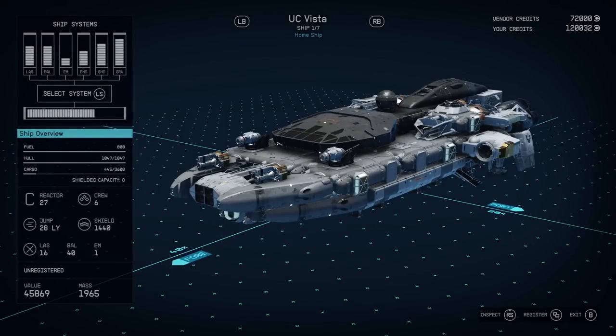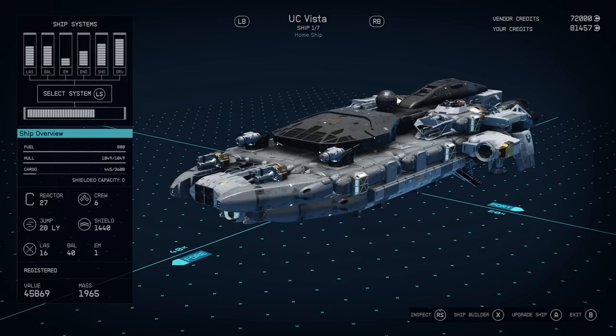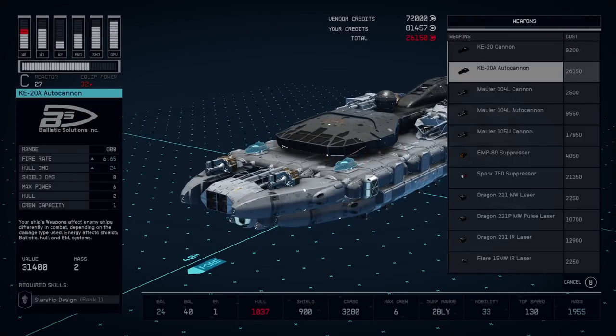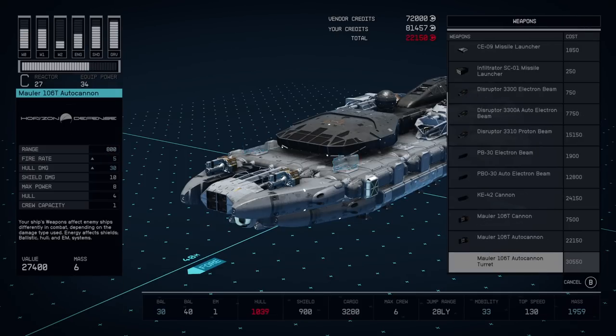I'm gonna show you the stats this ship has and it's quite impressive. First of all, the reactor is 27. Crew capacity is six people. Jump range is 28 light years, which is really awesome. Shield is 1440, and if you want to sell the ship it will give you around 42,000 to 40,000 credits.